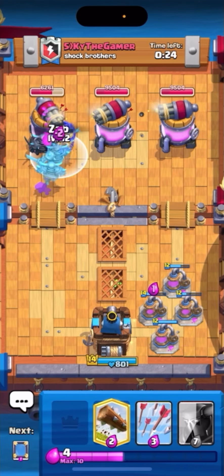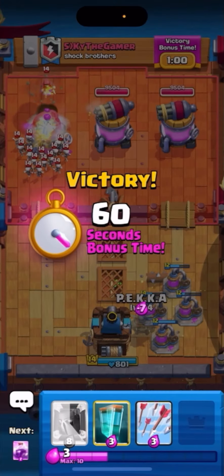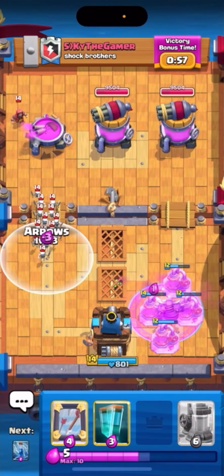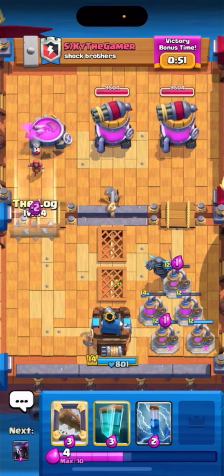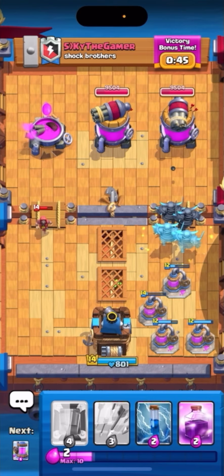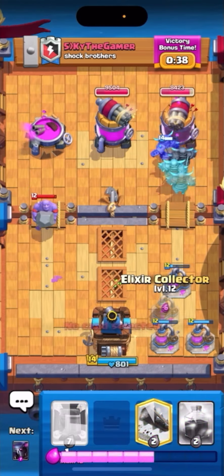Another thing to keep in mind: you want to try to have zero elixir when you finish off that tower, because as soon as you destroy it you get 10 more elixir and it builds up really quickly. I already have another PEKKA going at his tower, then I'm going to place another elixir collector, another PEKKA, and clone that. I also need to take care of the enemy troops he's bringing at me because they can be a big problem.